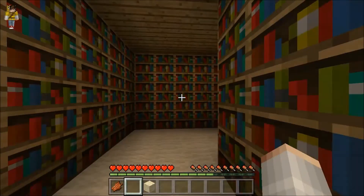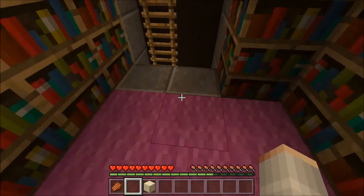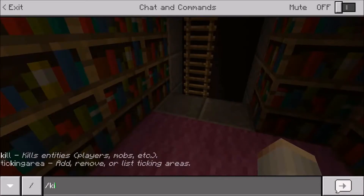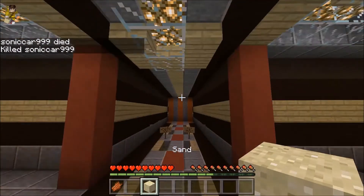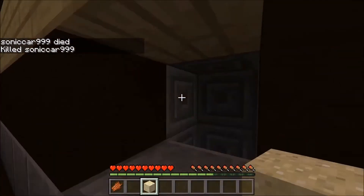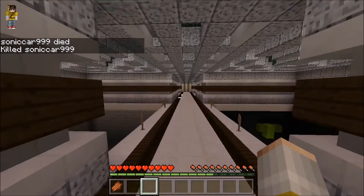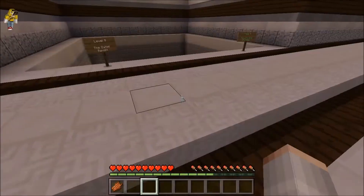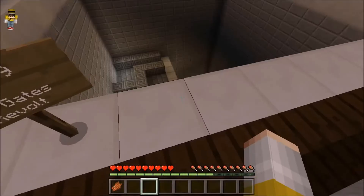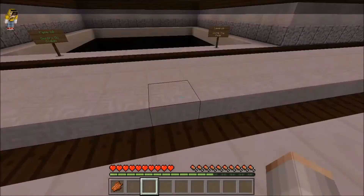I'm heading back up. I'm back here so I'm just going to use the command and go on to the next room. Oh my gosh, there's more droppers! There's Level 10, Inside the Code, Level 9, Gates, Revolve. This is looking hard.